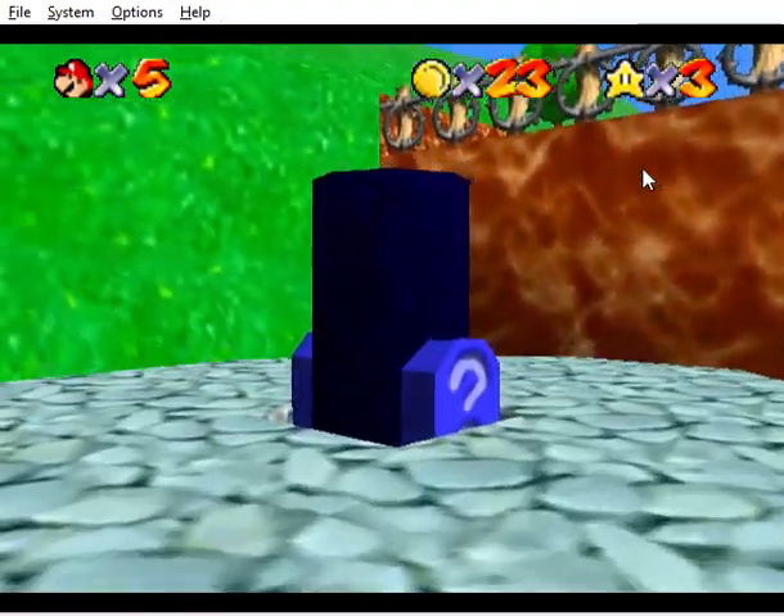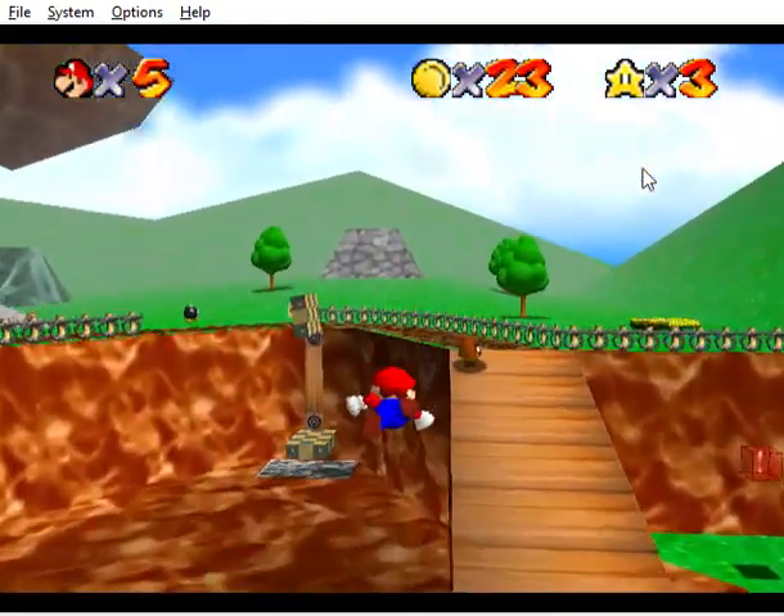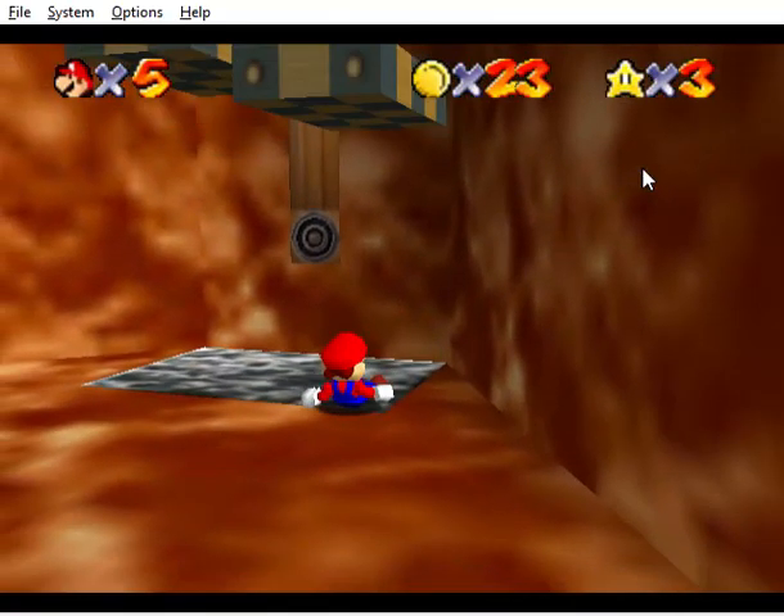Normally in the final version, the red coin was literally in the chain chomp area, but it's weird that it's not there in the E3 version.